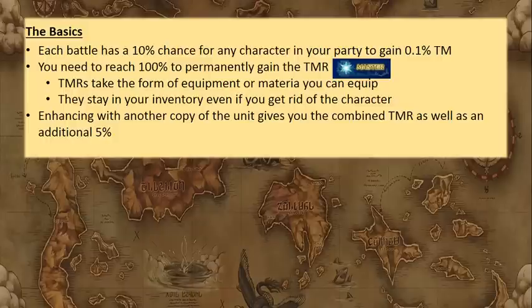One thing I don't mention in the slides is that you should be doing the first Earth Shrine level when you're doing TMR farming. It's the two-round one — it's a lot faster than the three-round one, and that's the one you want to go with. All the calculations are going to depend on doing that one-energy first level of Earth Shrine, or really anything that's one energy.